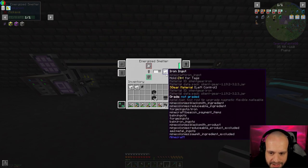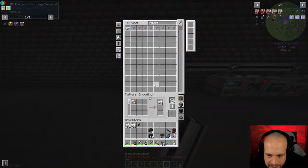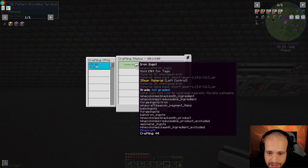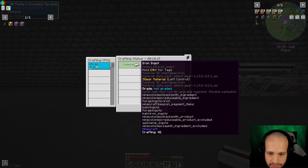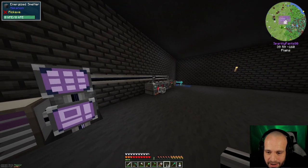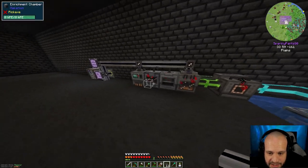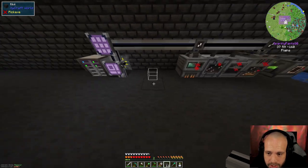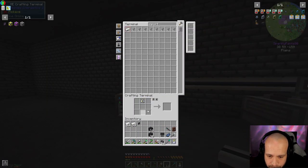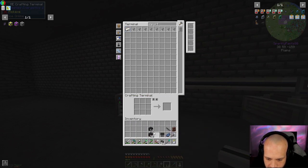It's now importing to the system. It's not finished yet, but if we look at our crafting status we can see how many it's got left to go — it's registering the iron ingots coming in from the machine. The pattern provider is being satisfied by the importer being connected to it. It's also crafting from the ME storage system, which is awesome. Very happy with that.